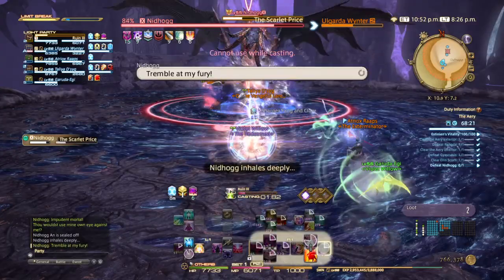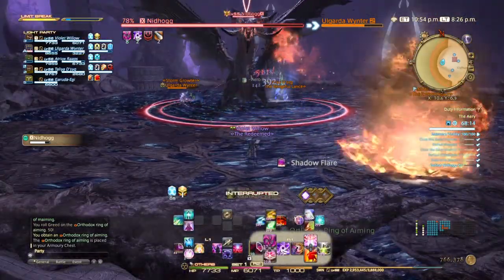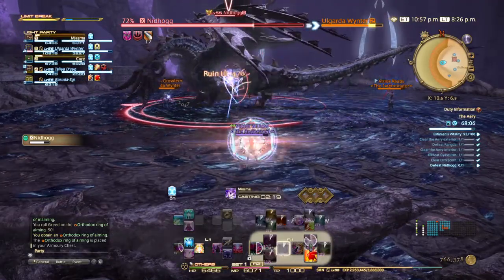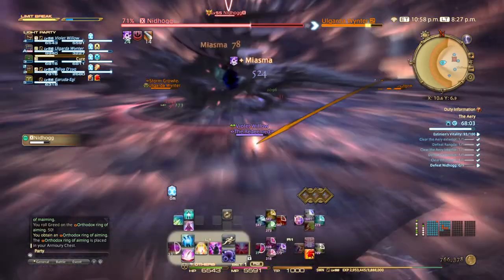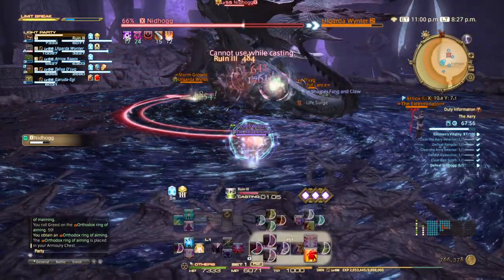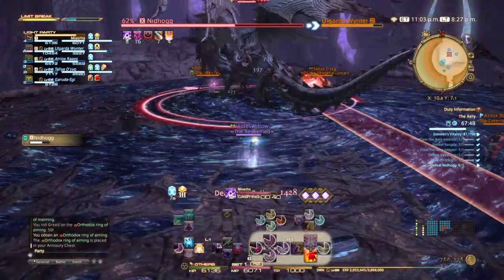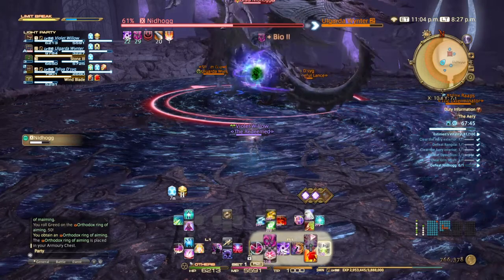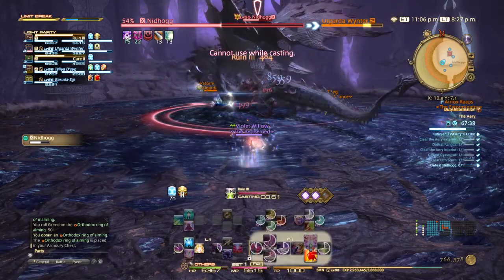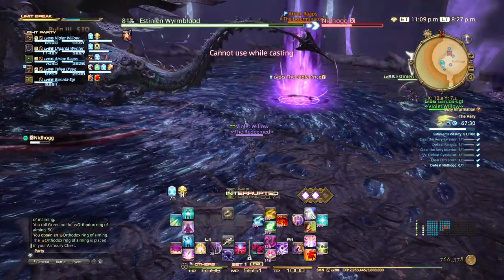A lot of dodging in this fight. When he uses the Scarlet Prize, he'll look at somebody — if it's you, get out of the way! Those fireballs will do a line AoE, don't be in it. Try to stay close enough to the group for AoE heals, because there are going to be AoE attacks to worry about. Eventually he's going to use an attack called the Sable Price, and that's where you've got to be careful. The Sable Price will find a player and eventually kill them, so you need to kill it before that happens. That's why I'm holding off on my Painflare and Tri-Disaster.